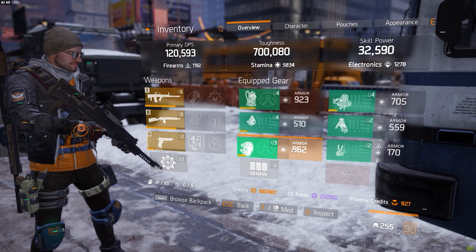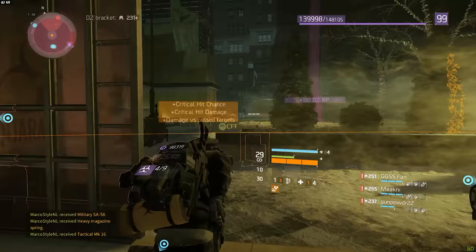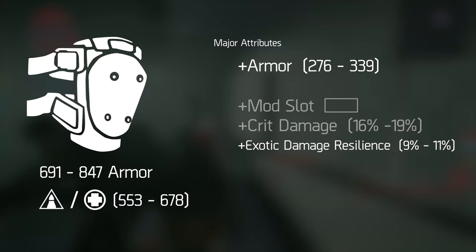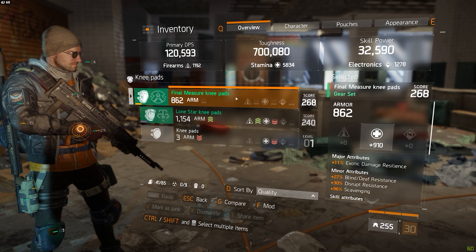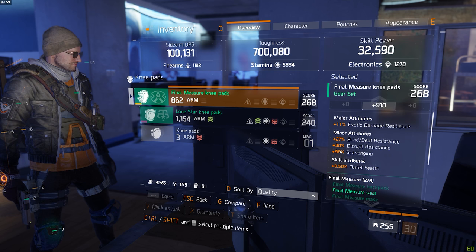Next up we have the Final Measure knee pads, which together make up the two-piece Final Measure giving me the extra 50% exotic damage resilience. I got these in the dark zone and got very lucky — one day I found a few Final Measure knee pads in a row just like that. As you might remember in my best in slot video guide I mentioned that you should probably roll armor on your knee pads if you have trouble reaching the armor cap, but my armor rolls on all my gear are actually high enough so that I've reached the armor cap without needing extra armor on the knee pads. Thus I went for the extra exotic damage resilience which helped me reach that 90% cap. For the minor attributes I have blind death resistance, disrupt resistance, and scavenging.